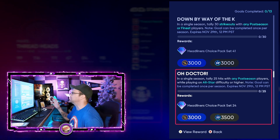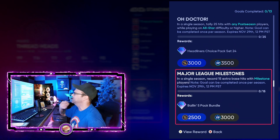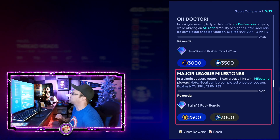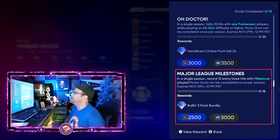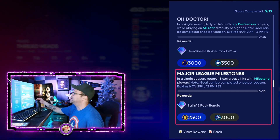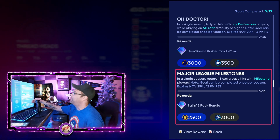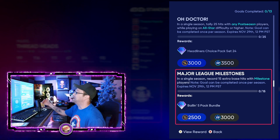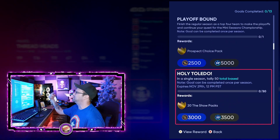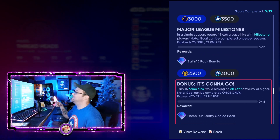This one: in a single season, tally 25 hits with any postseason players while on All-Star difficulty or higher. I know these aren't for everybody. Now this next one — this is the one you might want to stack: in a single season, record 15 extra base hits with milestone players. If you build a full squad of milestone players and get 15 home runs, that's also going to cover all the total bases you need for the 50 total bases mission. So you're going to get a Ballin' Is a Habit pack bundle plus a 20 Show pack bundle every single time — use those milestone cards and knock both missions out together.